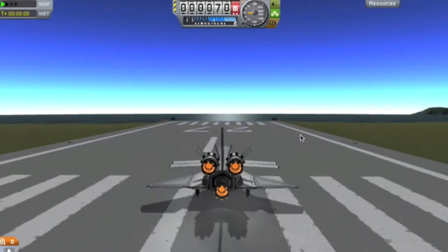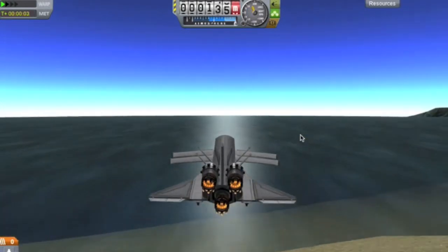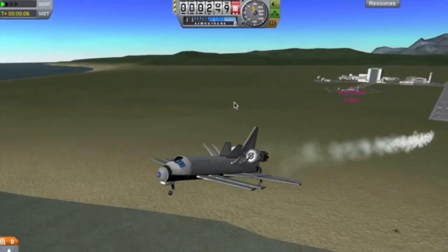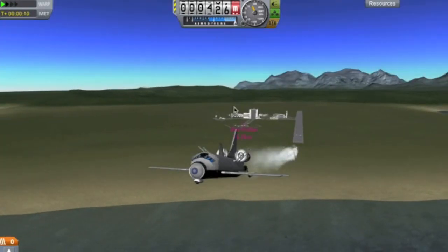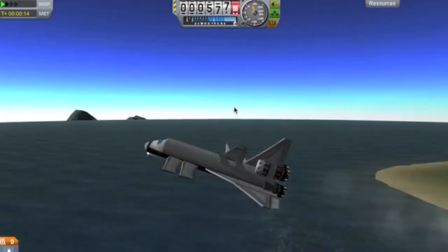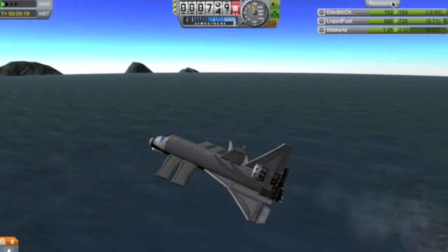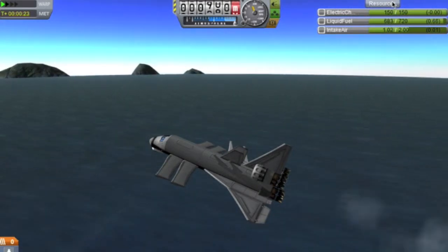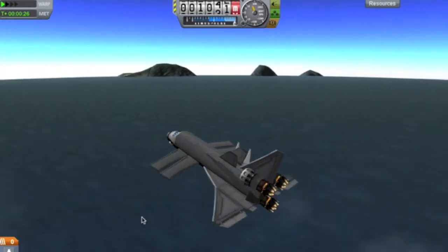It should fly right off the end of the runway and then gain altitude. There we go — perfect, that is exactly the result I wanted. Now this is our space shuttle. Let's bring our gear up. We're pretty much about four kilometers away from where we started. This thing will go for quite a while. The electric charge doesn't run down, we have just enough intake fuel — losing it at a very slow rate, and the same with the liquid fuel. So you'll be able to go a very long time on this without it ever crashing.